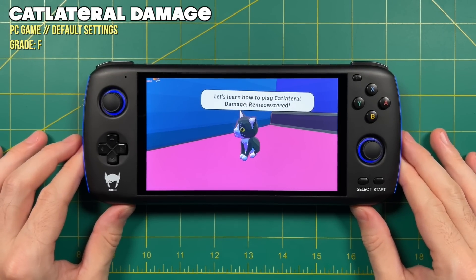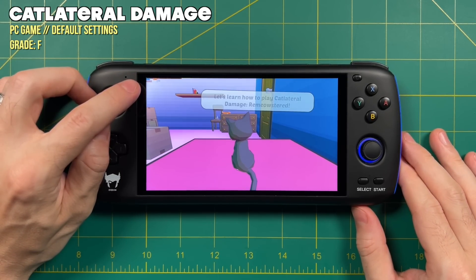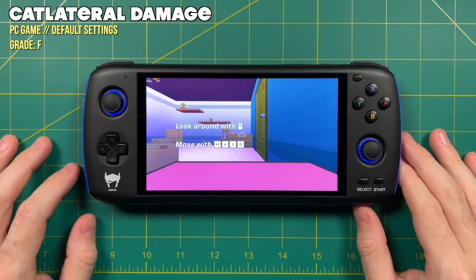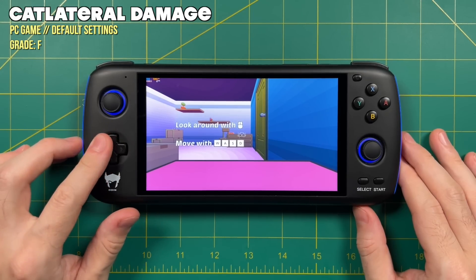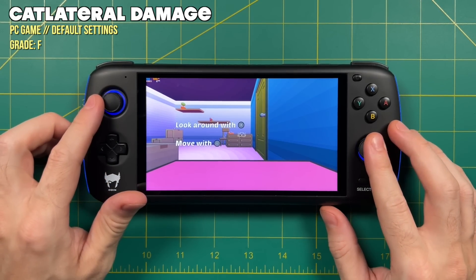This one is an example of a 64-bit game. You can see that it's crawling at like two to five frames per second. Unfortunately, because this game doesn't have a 32-bit version, it's absolutely unplayable. But I wanted to give you an indication of what that experience will look like.